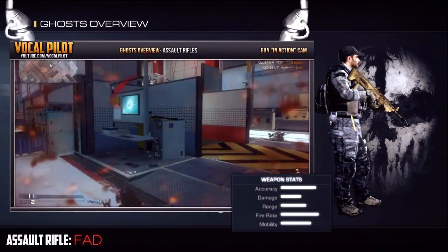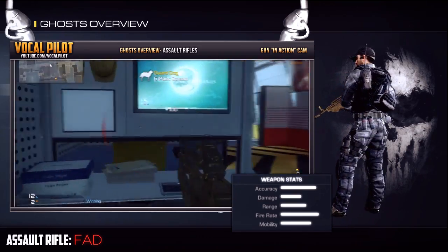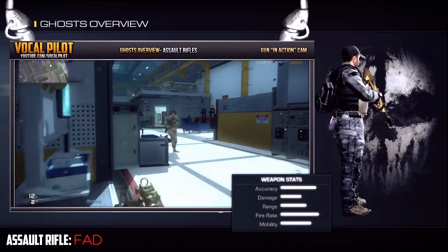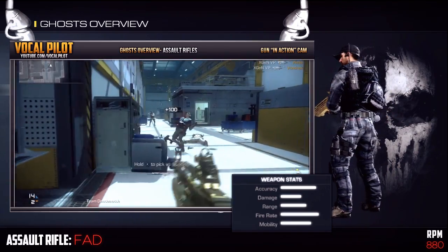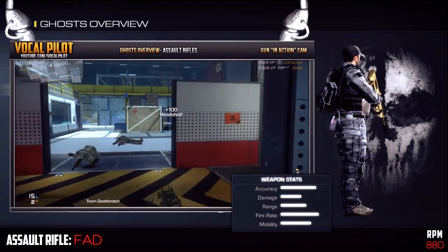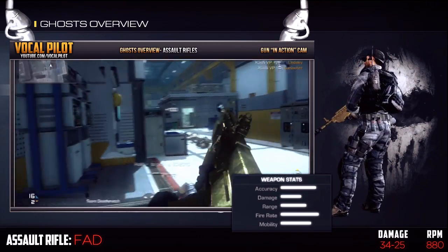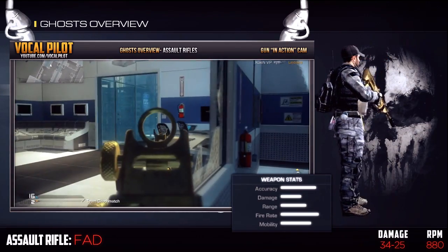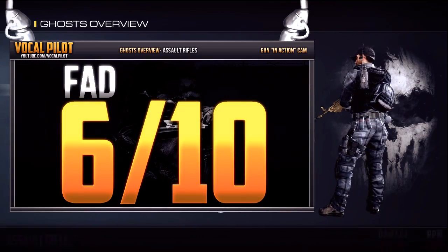The next fully automatic rifle is back from Modern Warfare 3 — this is the FAD. This is a very unique assault rifle, having a fire rate of 882 rounds per minute while also maintaining high accuracy. However, that means the damage is very low, at a max of 34 and a minimum of 25. This gun is great for people that are better with SMGs and like that faster fire rate, small map kind of play, but I'm more of a higher damage kind of guy, so I'm going to give it a 6 out of 10.